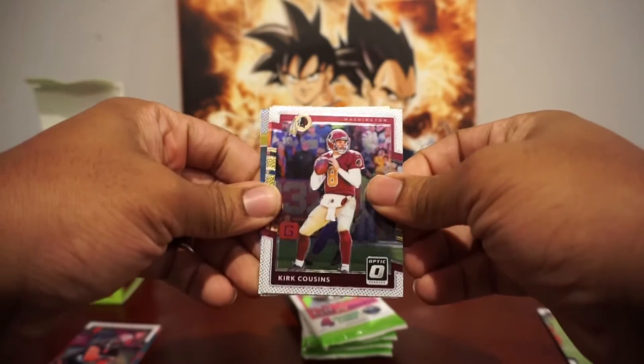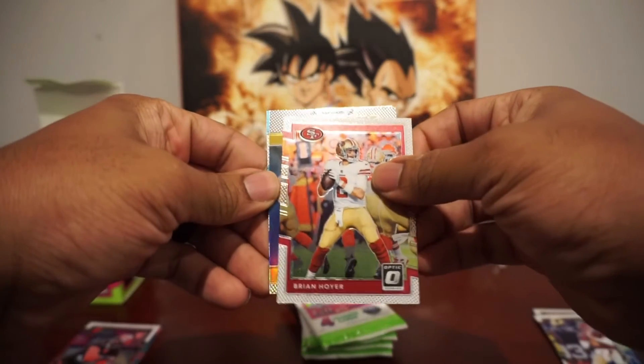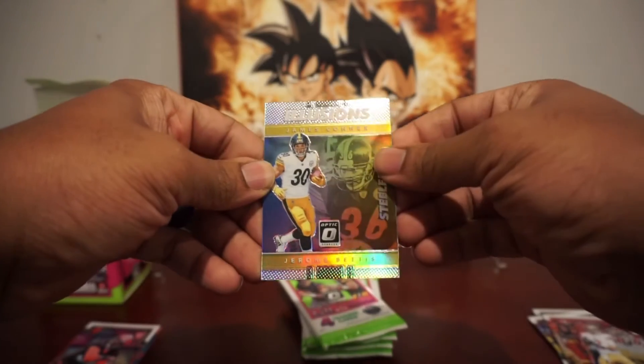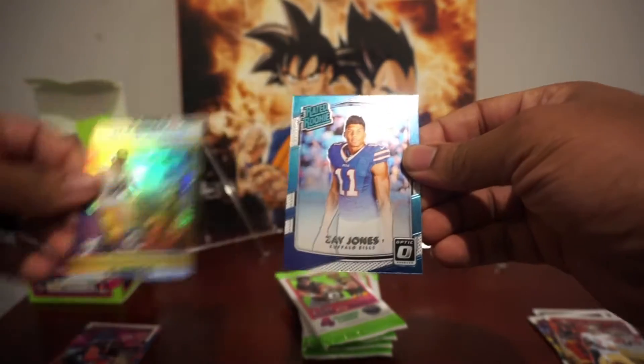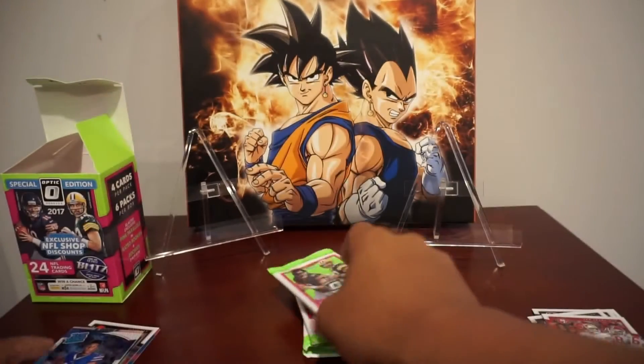Right here we got a Kirk Cousins with the Washington Football Team. Brian Hoyer. And an illusion card featuring James Conner and Jerome Bettis — that's very sweet. James Conner having some success, and Jerome Bettis is a Hall of Famer. And we got a Zay Jones rookie card behind him — one of those speedy guys who just didn't really pan out the way people would hope.